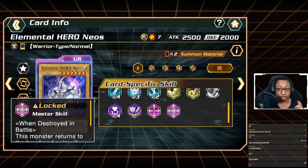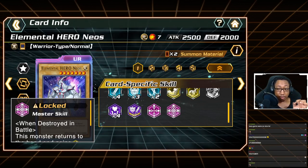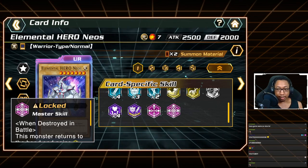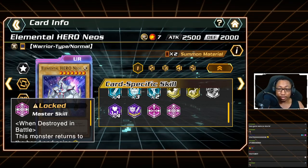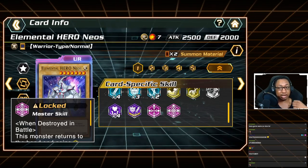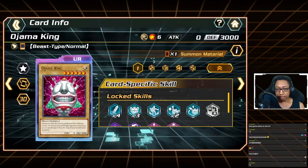If Neos comes back with Speedy Summon and Super Speed and you already had those skills, you'll have double Super Speed and double Speedy Summon — meaning you can summon it without tributing and reach your opponent's life points in one turn. Triple Neos is absolutely insane, though you'll be depending on Neos looping repeatedly. Keep in mind with Speedy Summon active you're summoning a 1500 attack Neos, but the duplicate synergy makes it busted. Also, Neos is great in raids since he attacks and returns after being destroyed.